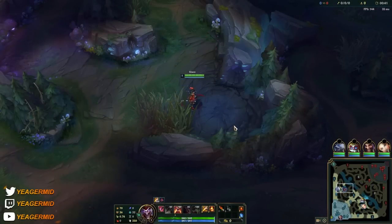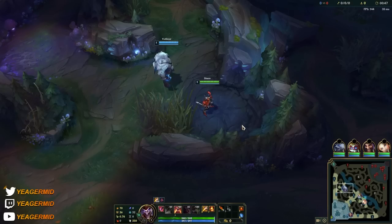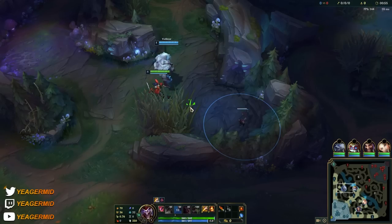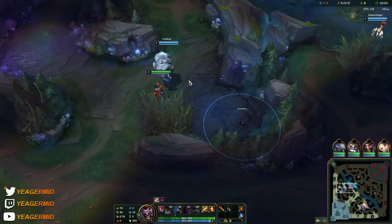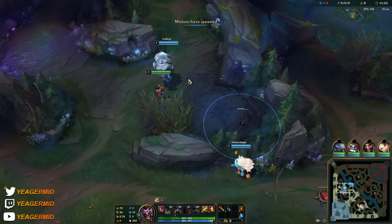Hey guys, welcome back. I'm gonna show you how to play Shaco today. First of all, you want to start with your W, and you're going to place the first box at 50 seconds at the spot where I'm pinging right now. The boxes are going to fear and they also do damage, so that's your main way of clearing jungle camps. Place the first box at exactly 50 seconds, and then place the remaining boxes on cooldown.